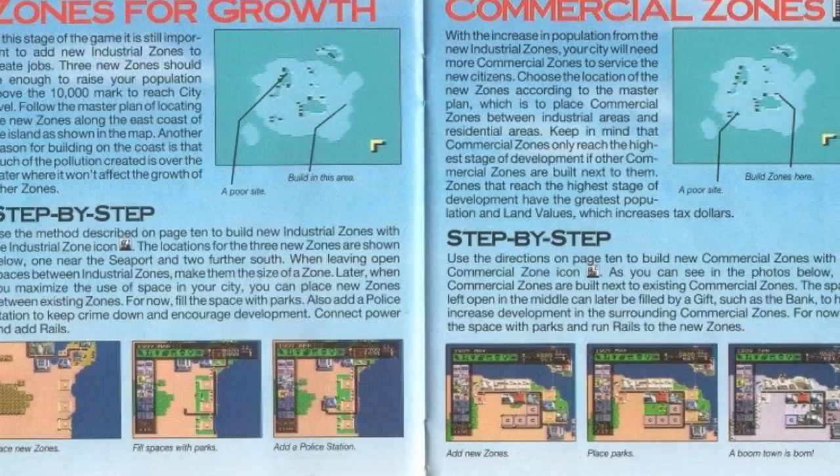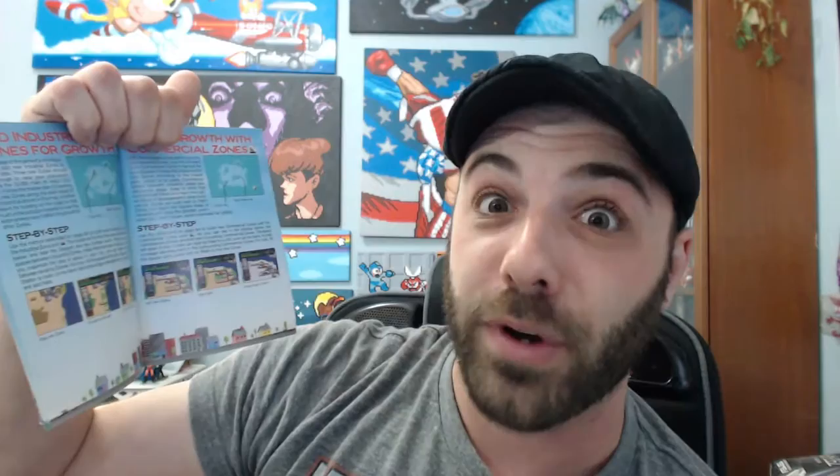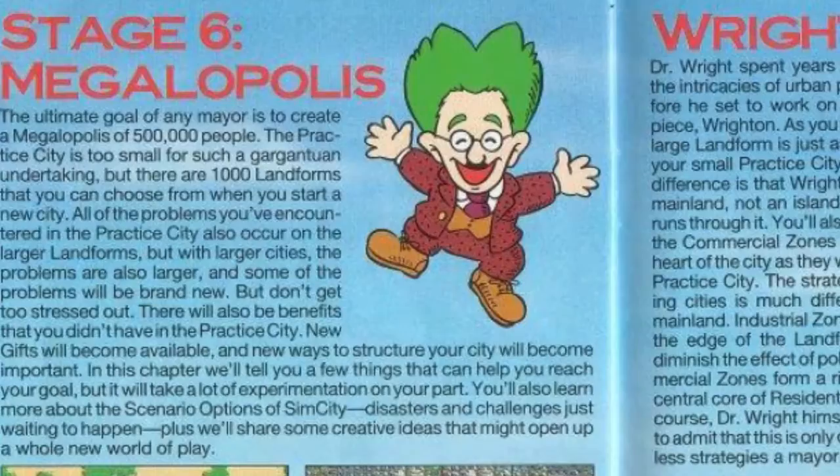As you go on and your city gets bigger, it shows you different ways to expand your zones — how to place new zones, fill it with parks to reduce pollution and keep land values up, add a police station to keep crime down, and boom, your town will grow. But this right here blew my mind — I actually went through all the maps finding the exact landform to build this city exactly as shown, which was Wrighton, the megalopolis that Dr. Wright himself designed. Look how happy he is about it — industrial zones all the way on the outside so only half the pollution is in the city, with residential and commercial peppered throughout.